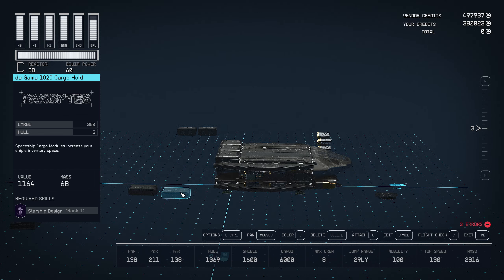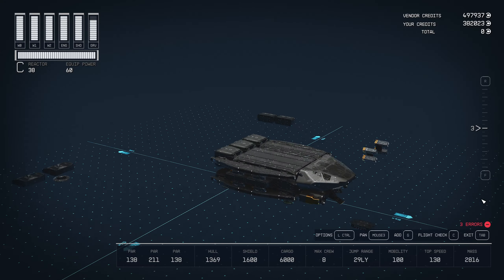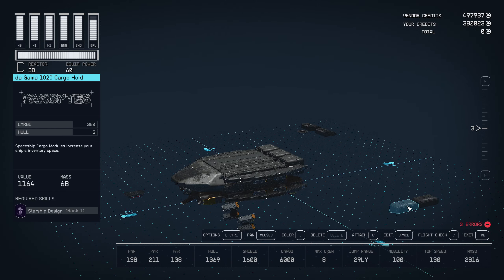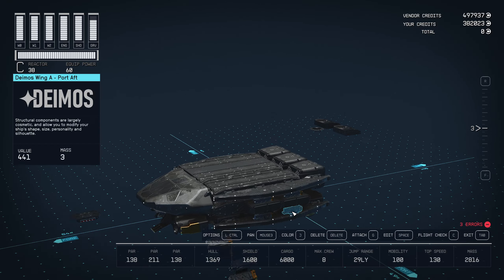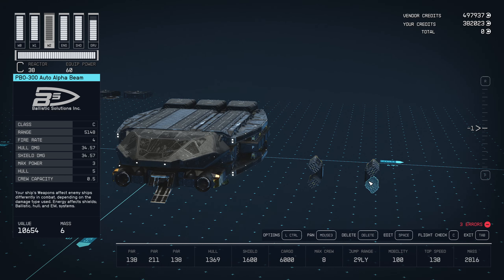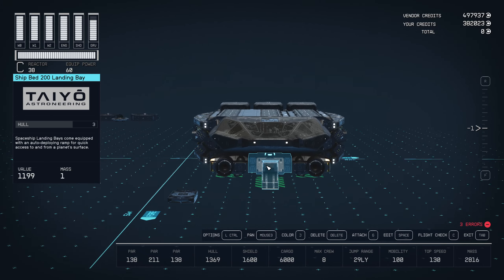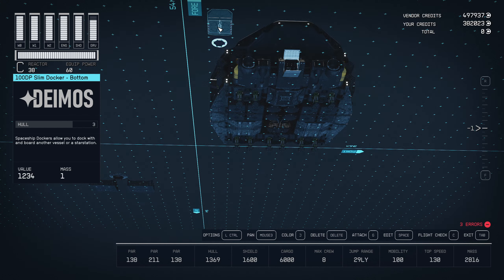We're using De Gamma 1020 cargo holds. These De Gamma cargo holds only come from Free Star Collective ports — you can get them at Neon, Cheyenne, and Polvo at Hopetown. We're going to snap them on, leaving the front section open. All four are 1020s. In that open front section we're attaching PBO-300 Auto Alpha Beams on a Horizon weapons mount, hooking them up to the sides.